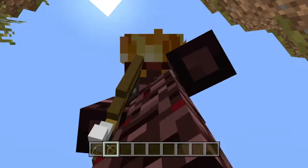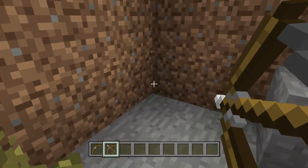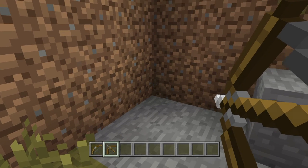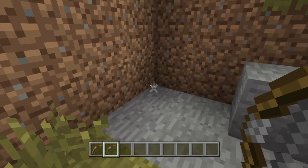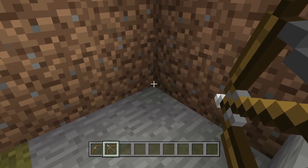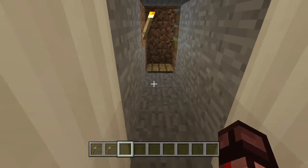You gotta shoot your bow right at this little corner on my hill. It's fully not done, my house, but it's pretty good. Well, I missed that shot. So first off you gotta shoot there and the pressure plate opens.